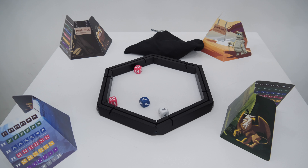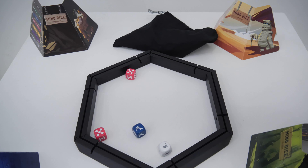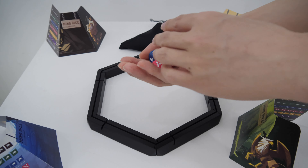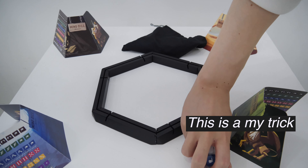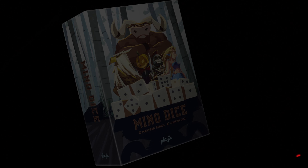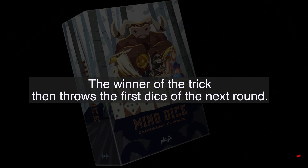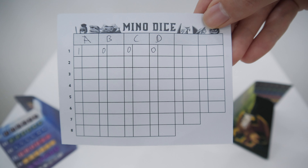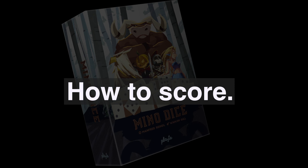Number 5 — once all the players have thrown their dice, they look to see who has won the round and gotten the trick. The player who has won the trick takes all the dice from the round and places them in front of their screen. Number 6 — the winner of the trick then throws the first dice of the next round. Number 7 — when all dice have been thrown, the scores are written down.